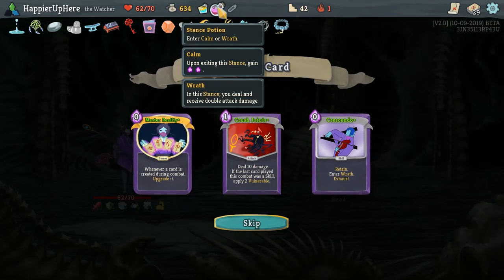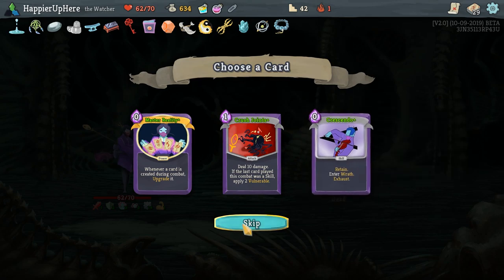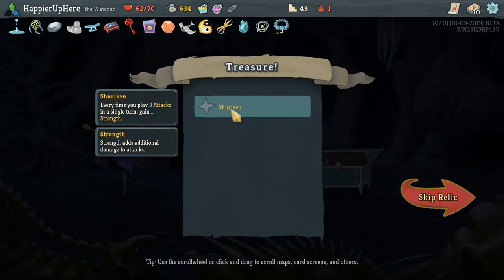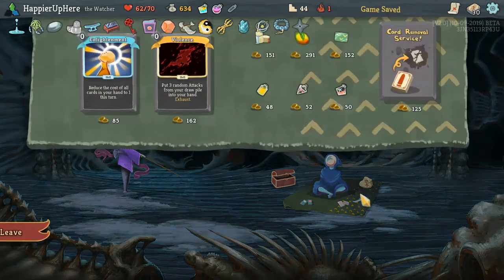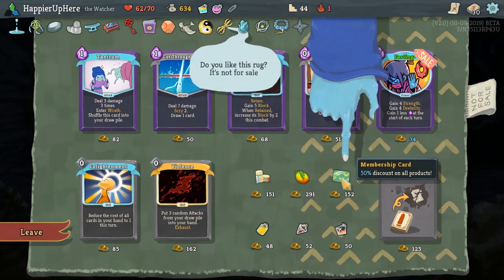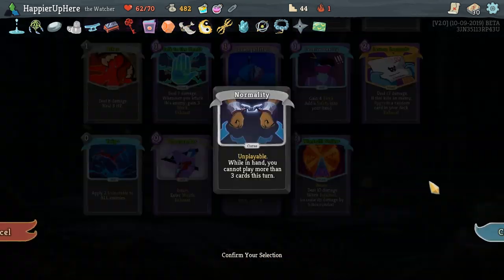We got a new potion — Stance Potion: enter Calm or Wrath. This is really nice in case we are in Wrath on an accidental turn. Here I'll open this chest — we got Shuriken: every time we play three attacks in the same turn, gain one Strength. Then here we remove the Normality. Let me first buy the Membership Card — 50% discount on all products, definitely want to do that. Then let's get rid of the Normality.